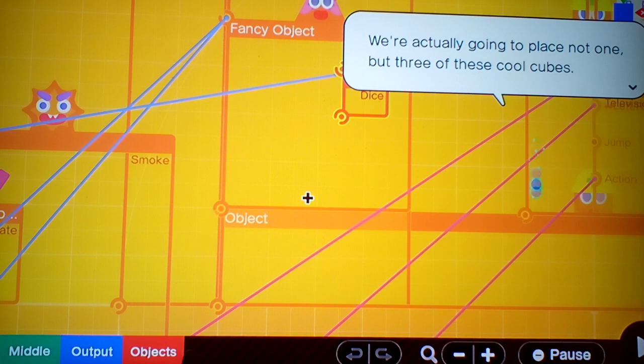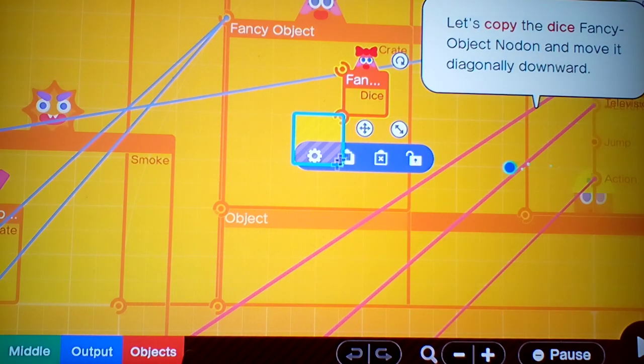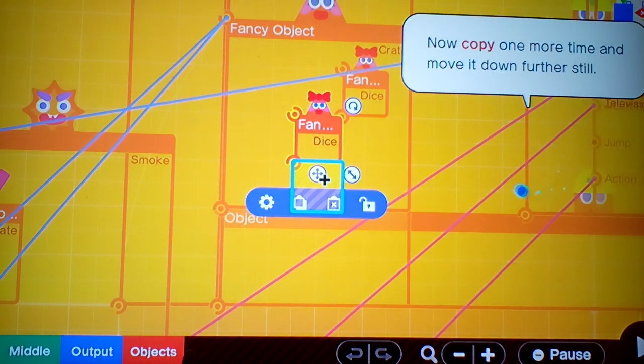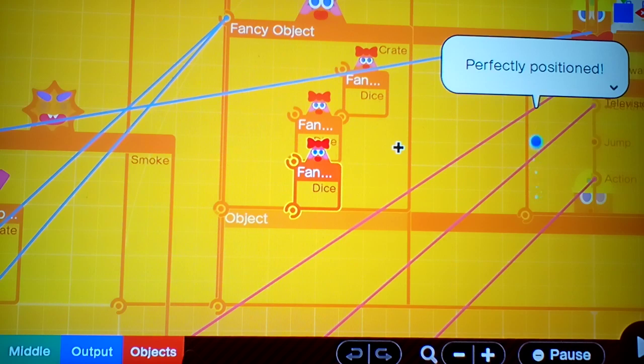We're actually going to place not one, but three of these dice. So let's copy that and place one here. Copy that and then place one down further still. Perfectly positioned.